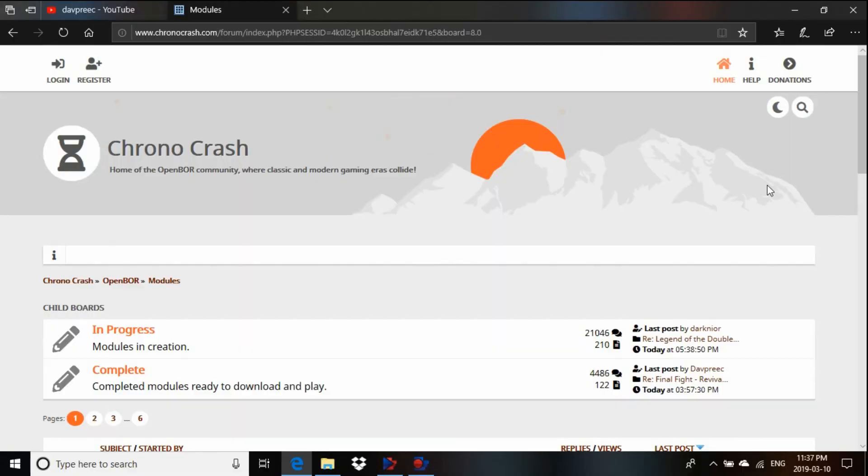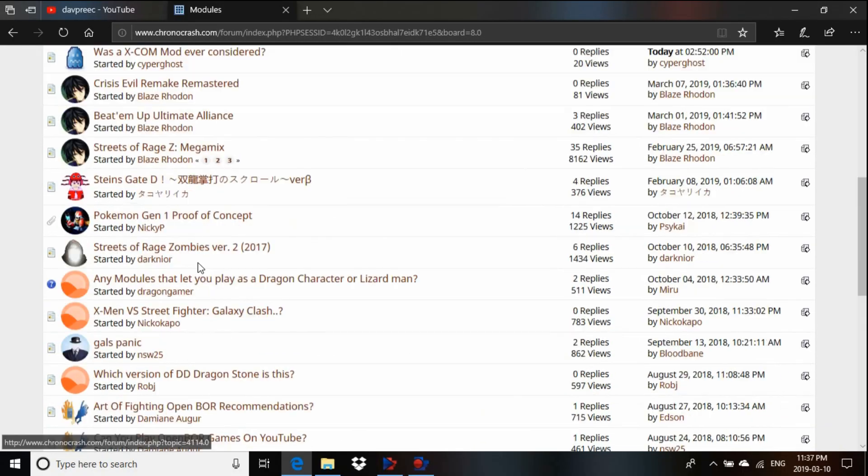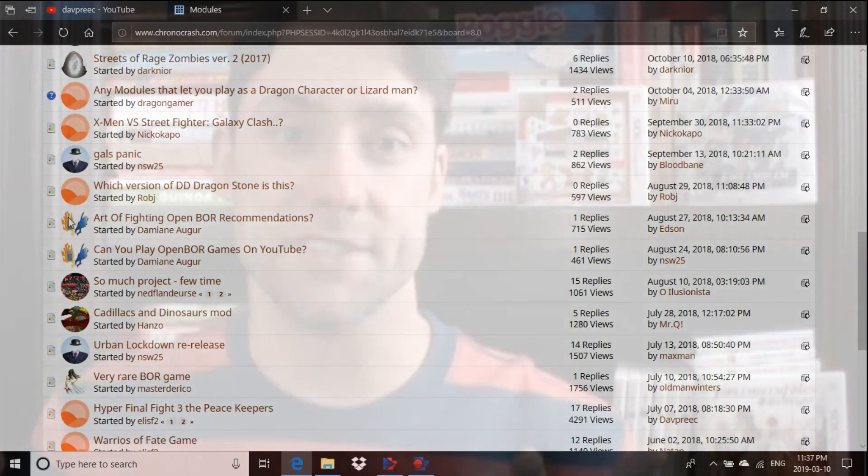All you gotta do is download Beats of Rage off the Chrono Crash website. That'll let you download these different game packs into the pack file on Beats of Rage, and that's how you're able to play these games. I usually just do it one at a time because otherwise it'll crash for me, but it might vary for you.